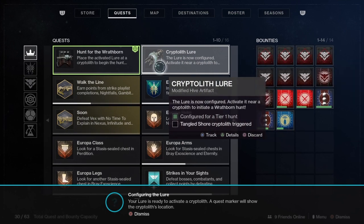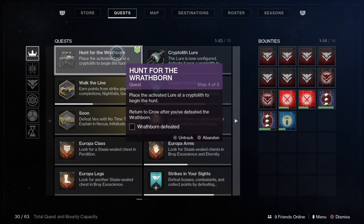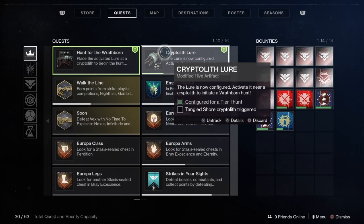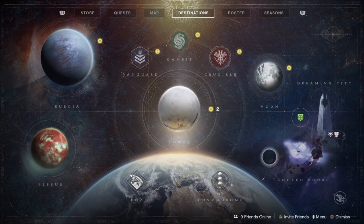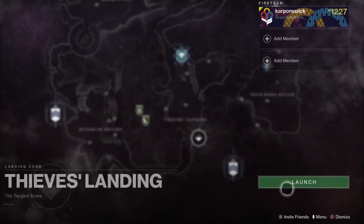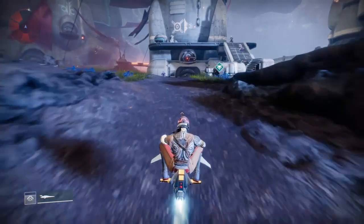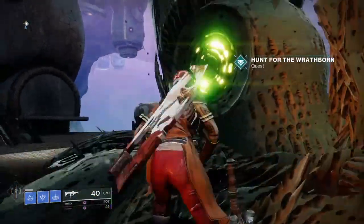After that the quest updates — take this Lure to the Tangled Shore and trigger it by luring out those bosses. We'll plug in those mods and seek out the part of the quest where we place the Lure, which will draw enemies out. Note that the quest won't show you the location unless you select the Cryptolith Lure — once you do, the marker will pop up on the Tangled Shore. Head into Thieves' Landing and make your way to where you'll place the Lure.